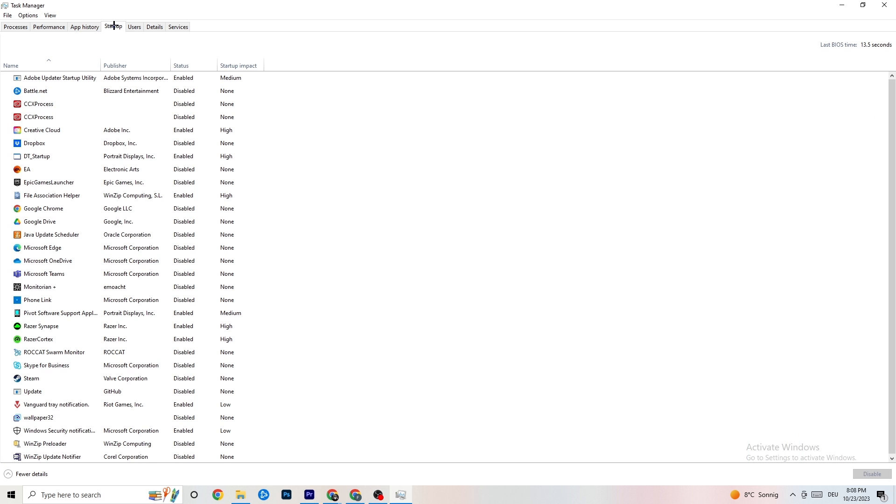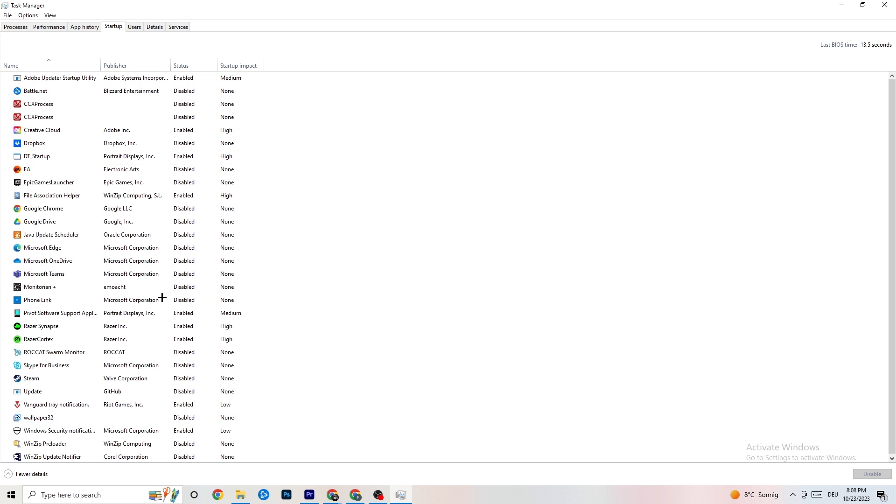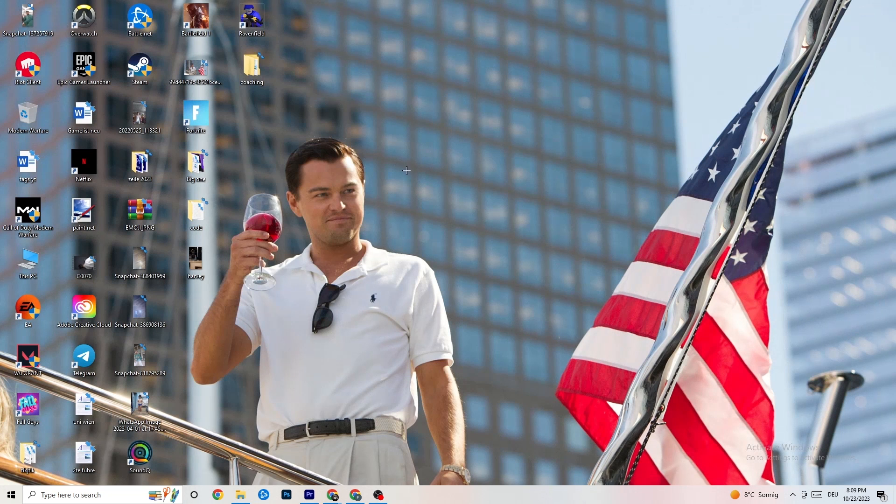Go to the Startup tab in Task Manager. As you can see I've disabled nearly everything. Disable every single program that is auto-starting in the background to decrease your GPU or CPU usage. Right-click each one and click Disable for every program you don't need running at startup. Once finished, close Task Manager.